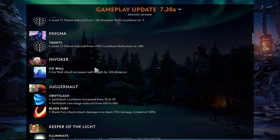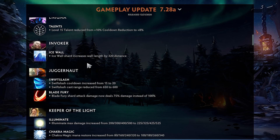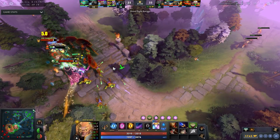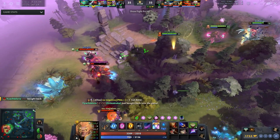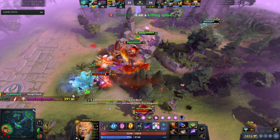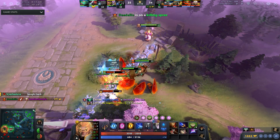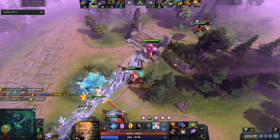Enigma — they really want you to take midnight pulse radius, emphasizing that choice by taking another 2% off CDR. Ice Wall shard increases wall links. Honestly I thought that wasn't bad — being able to place the shard in good spots is nice, but the biggest issue is having to spend 1400 gold on Invoker. Typically at the 20 minute mark you're building into BKB and you kind of need it.